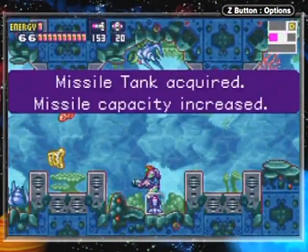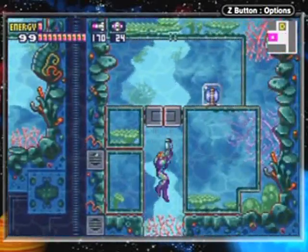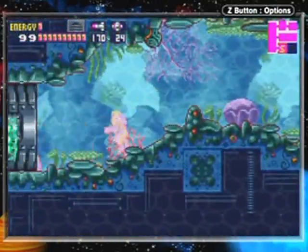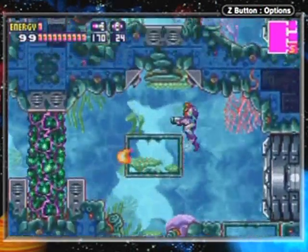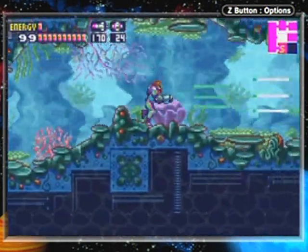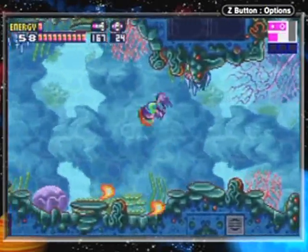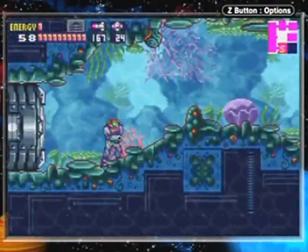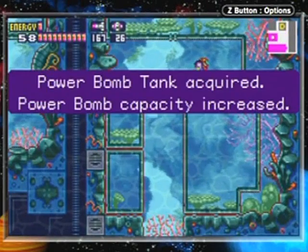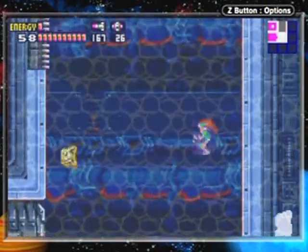Now you would miss this missile tank if you took that other route. There's also another thing here - if we go down through here, see that power bomb? We're gonna get that power bomb. Right over here, we are on the other side of the old fungus. Now we can go back and charge up - press down for the shinespark up - and that's how you get that one. Those would be some sad upgrades to miss.